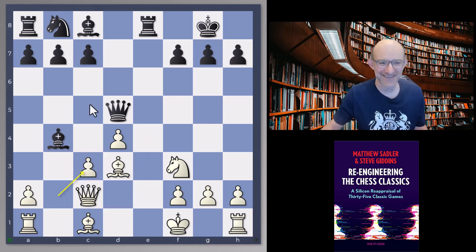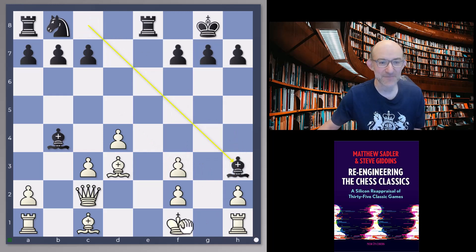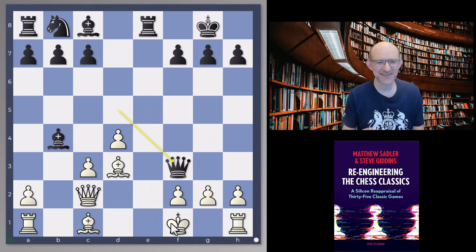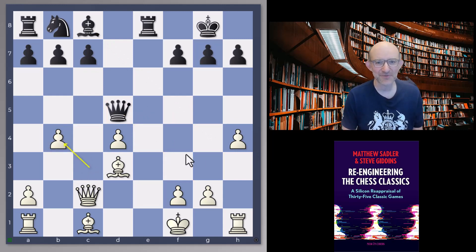You might want to pause the video and test your tactics: queen takes f3! Wow, that is a move. The idea is that if you go g takes f3 then there is bishop h3 check, king e1, and rook e8 - sometimes chess is so simple - and rook takes f1 checkmate. So what can white do? The engines find some decent ways of playing. The key idea is to go h4, covering h3, also stopping black from playing bishop h3 at any moment, and threatening to take the queen. If the queen retreats to d5 or g4, we take on b4. You can also take on b4 first and then play h4 later.